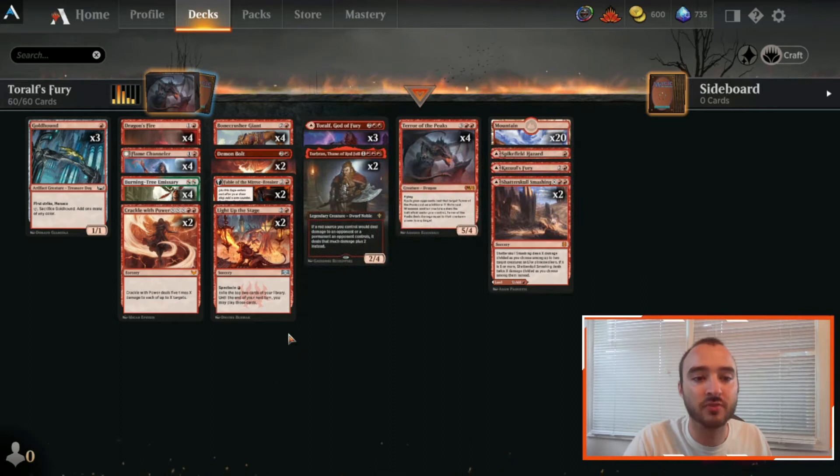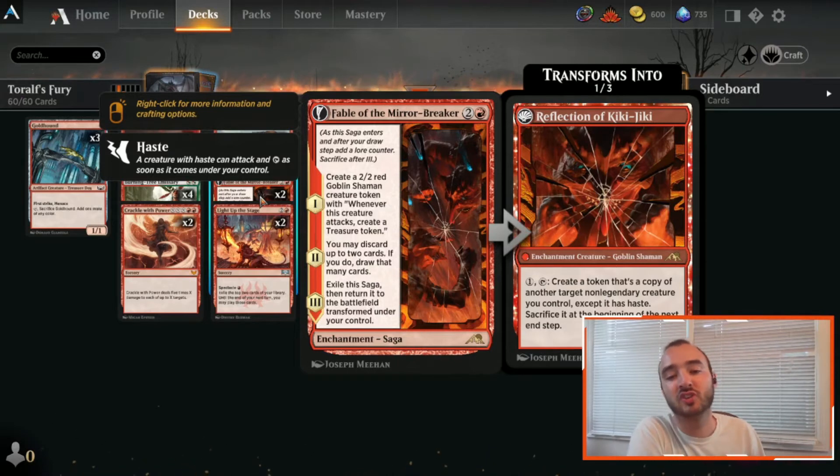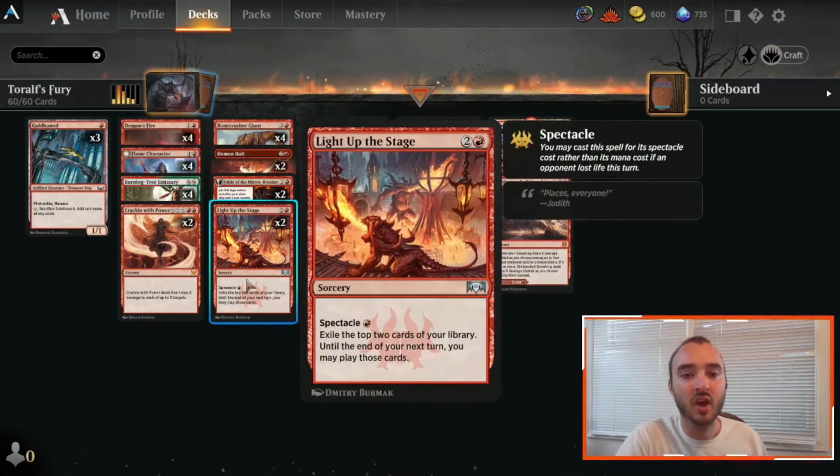For card advantage, we're running 2 Fable of the Mirror-Breaker because it does a little bit of everything — it can discard and draw you cards, it makes that creature that creates treasure tokens. It's just an all-around extremely good card for red. Also, Light Up the Stage — it's a great card advantage option for the deck.